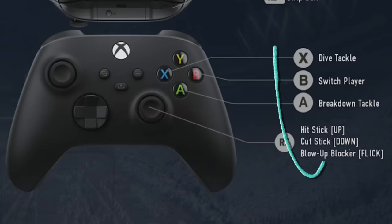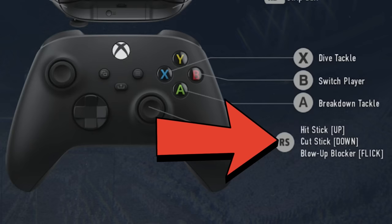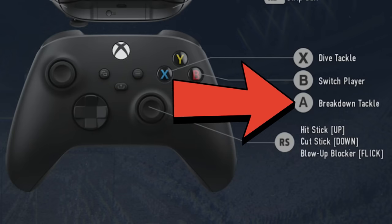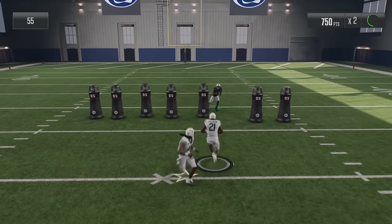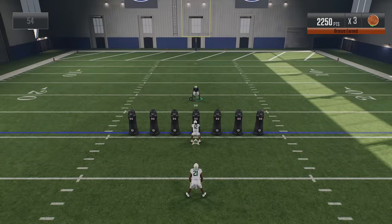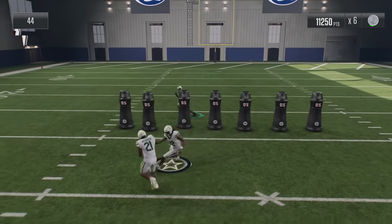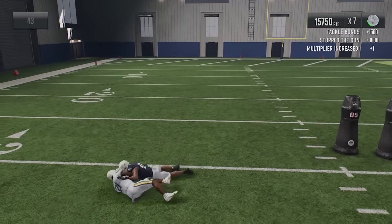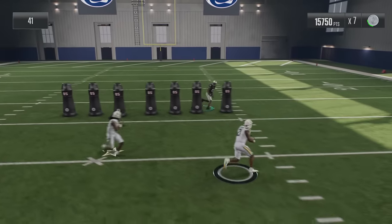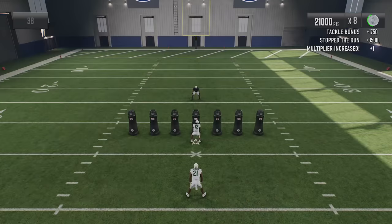There are three different types of tackles in this game: a dive tackle, which is kind of worthless; a hit stick, which is the right stick up or down; and a breakdown tackle by tapping the A or X button, whether on Xbox or PlayStation. If you use this in combination with the heat seeker assist window size up to 200%, it will suction you into tackles even when you take a poor angle. If you want to increase the magnetism, just spam the A or X button when close to the ball carrier and it will auto correct and pull you into the tackle.